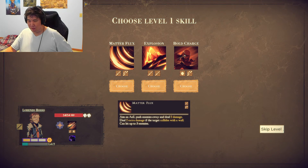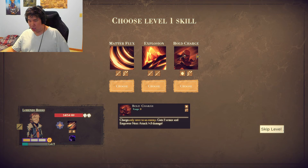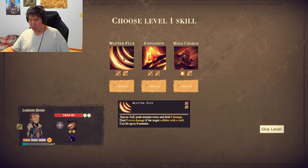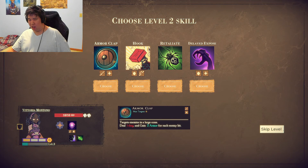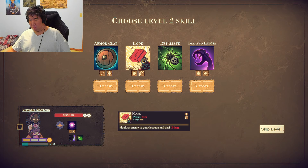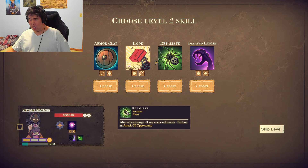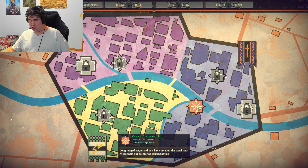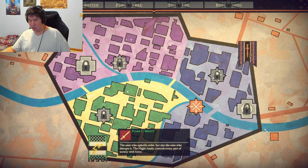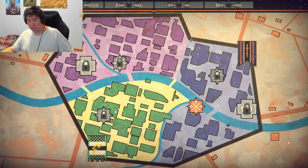Nice — aim for AOE: collides with the ball, hits up four damage to target location, empowers next damage. I think I will do Matrix Flux — and you targeted me in a large counter to get me to your location. Delay explosives — yeah, I'll do that.